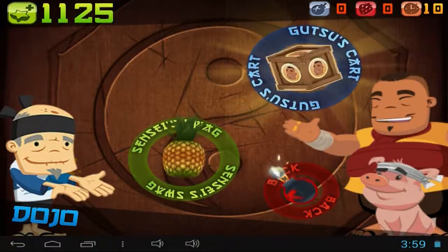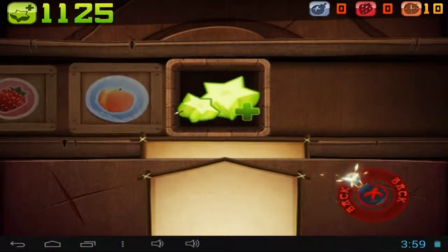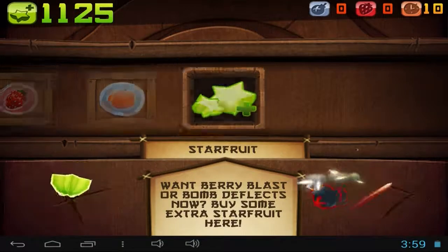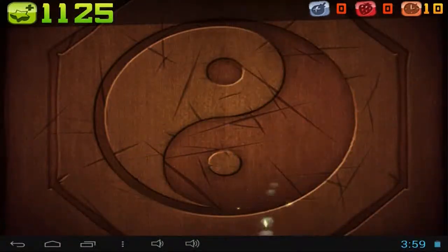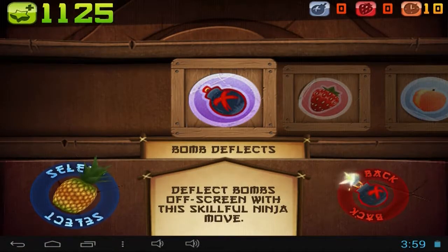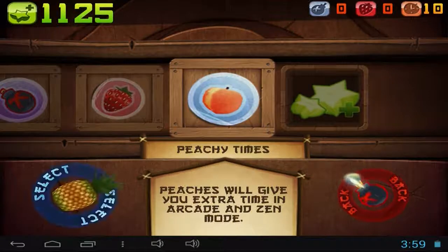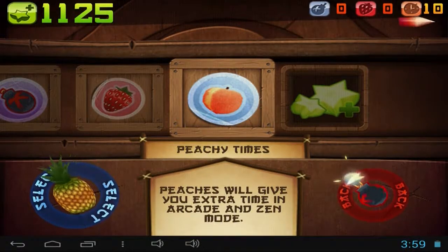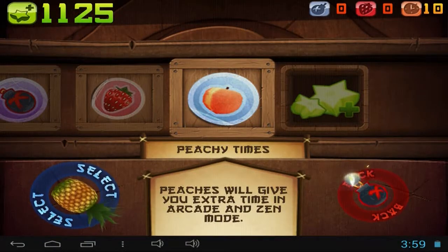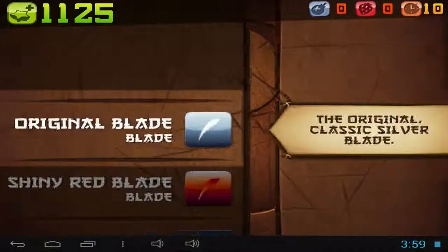We have the Dojo where you get good scores and you can buy power-ups with money for some star fruit. The power-ups are: bomb deflect which deflects the bombs, berry blast which explodes and makes combos, and peachy times - I have ten right now - which gives a little two extra seconds when you play Arcade or Zen mode.